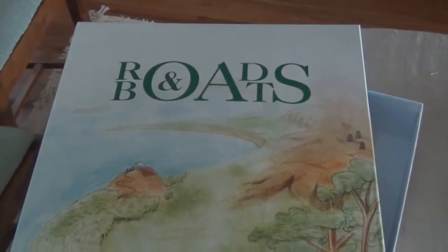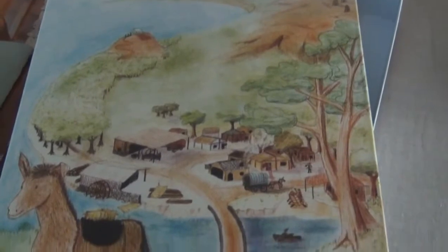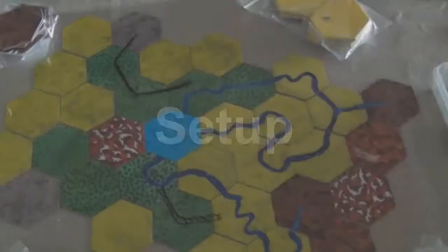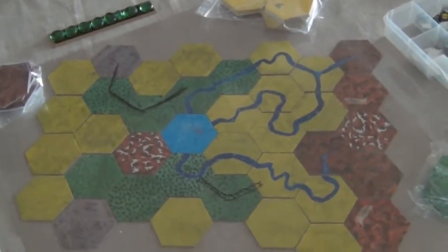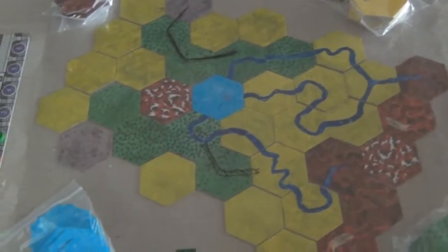Roads and Boats is a logistical game for 1 to 4 players, and it takes a few hours to play. A game board can be set up from a scenario such as this one, or using the map-creating rules.